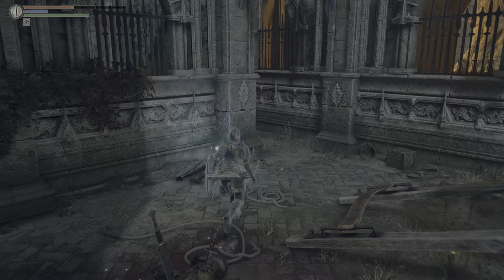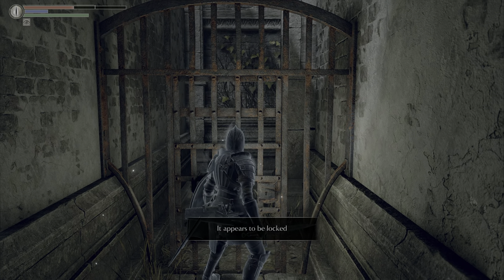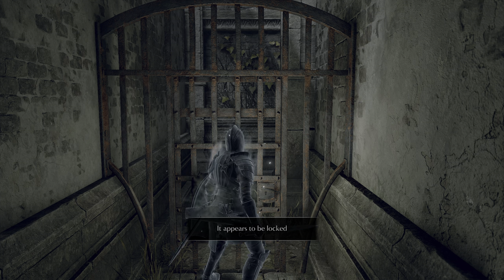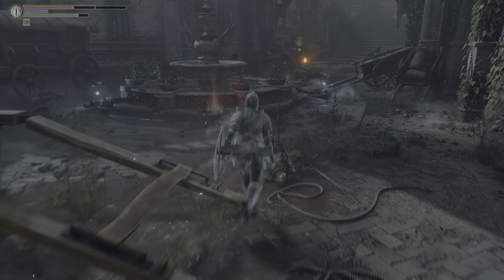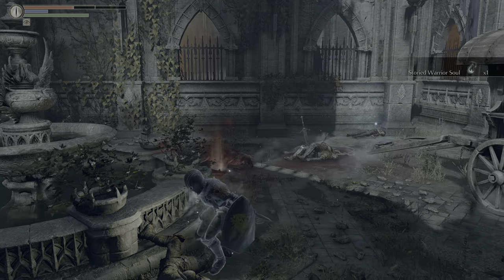Before I go any further, I want to head down this alleyway and show you another door that's locked. The key for this is actually located in the same place as Bjor of the Twin Fangs — we need to get one key to get another key, and then we're going to come back here. This is basically the last door we'll open before the boss, and behind that door is Yuria the Witch. That's what you need the Official Set for: to free Yuria the Witch.